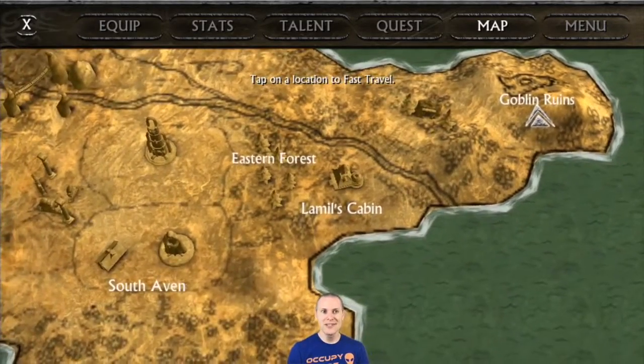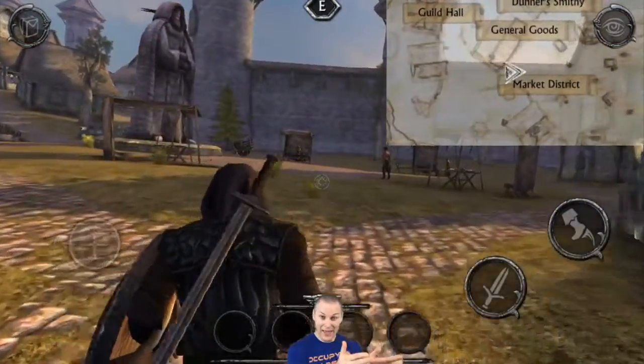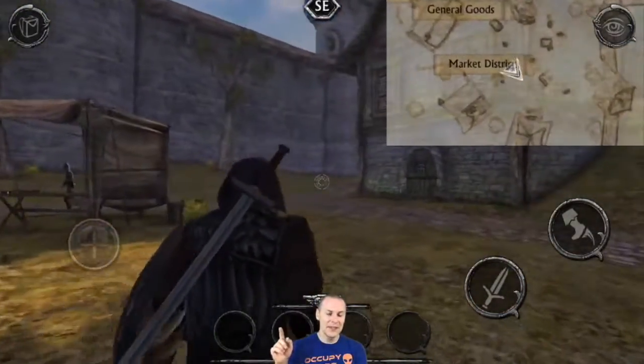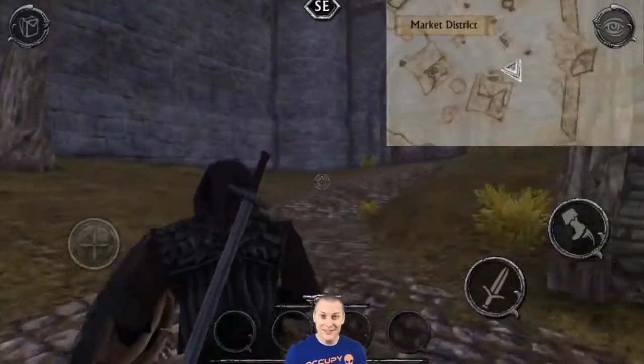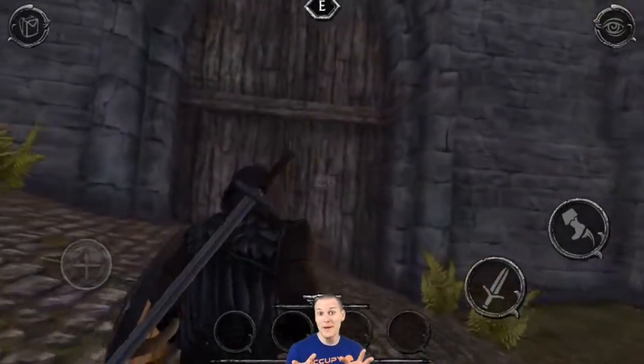So where's the eastern forest? At the top of your screen you see northeast, so you just head to the gate that says northeast on it. You can use the map in the top of your screen to find out where you're going to find that eastern forest gate.